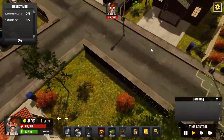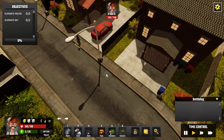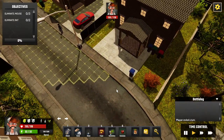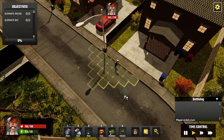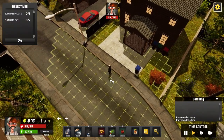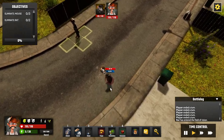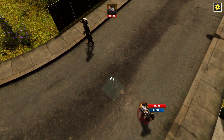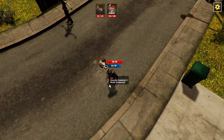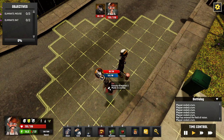I start scouting. I switch to run mode — lets me move further and costs fewer action points, but makes noise that might draw enemies out. After searching for a while, I run into a rat in a hat. Going defensive and lining up behind it with my new hammer.